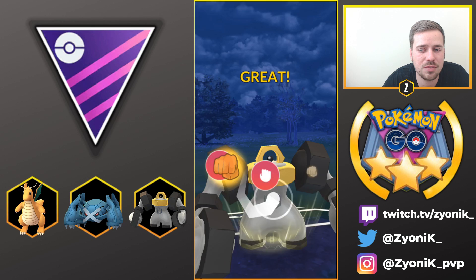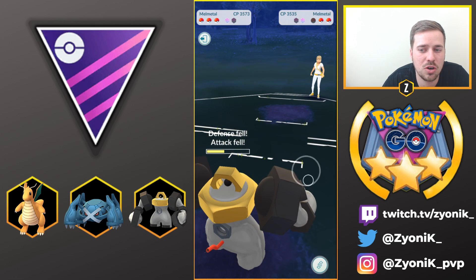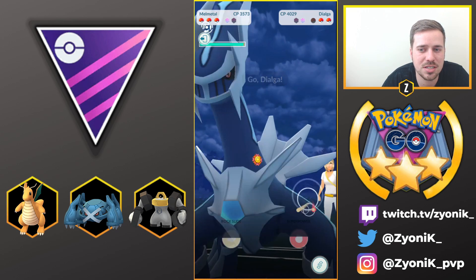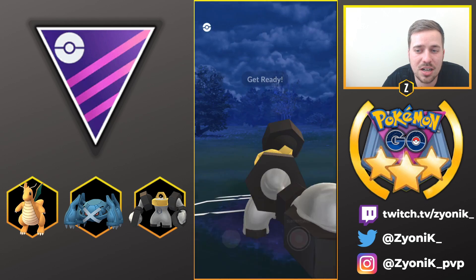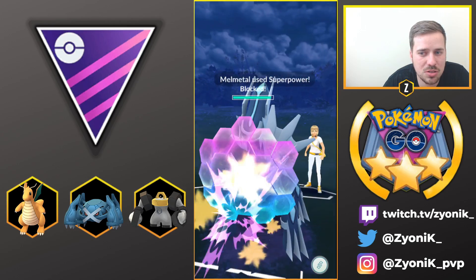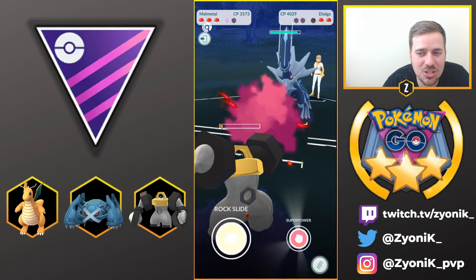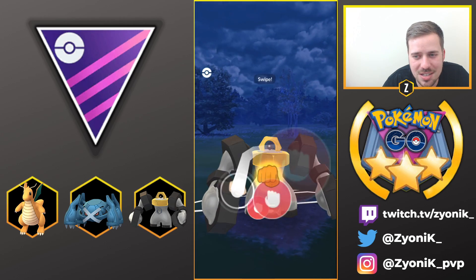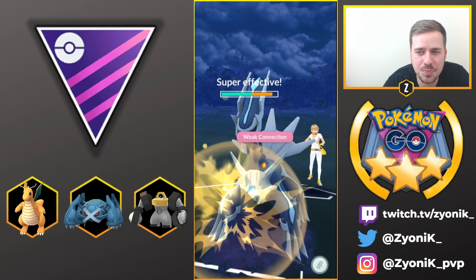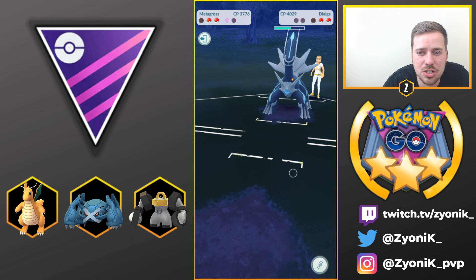We go for Rock Slide again and she shields, respecting the Superpower. Now we go for our own Superpower, putting her in a situation: give up both shields or let Melmetal go down. The Melmetal goes down, showing that letting a Superpower hit without the negative debuff is huge. We get off another Superpower on Dialga — it doesn't do as much damage but she shields. We get to another Superpower, which is just absolutely crazy. Melmetal is an absolute monster for Master League.